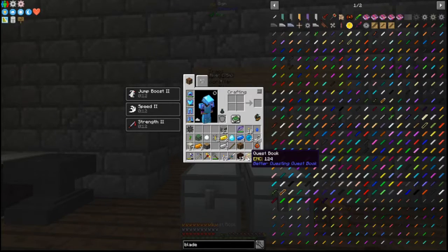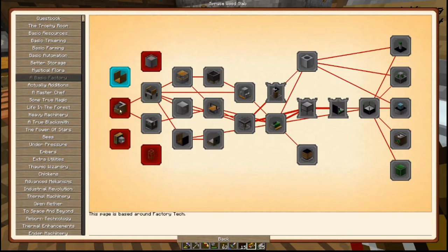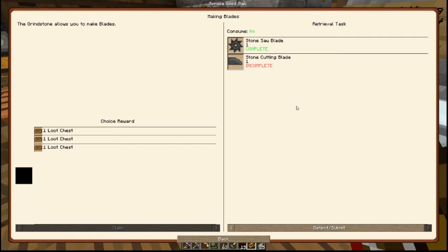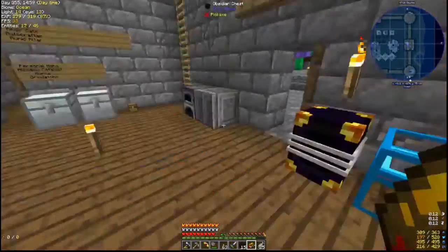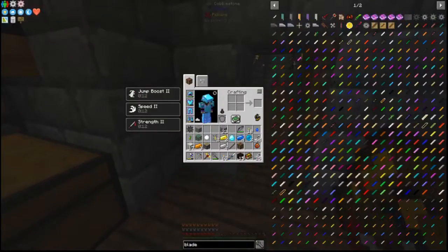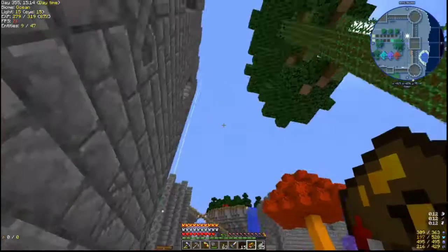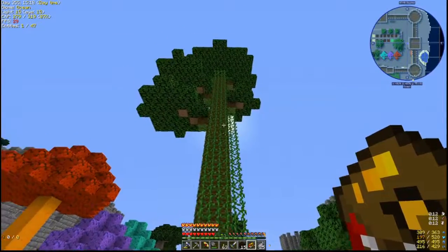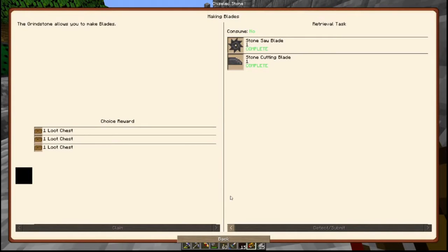There was one more thing I wanted to get done in terms of the factory — that was under basic factory. Apparently there are more steps, and a stone cutting blade. How do you make a stone cutting blade? A stone cutting blade is just a piece of stone, which I don't have. There we go — one piece of stone. We can take that out and that'll allow us to complete that quest. Oh my gosh, it's not raining — there's light! We now have the stone cutting blade, so that completes that one.